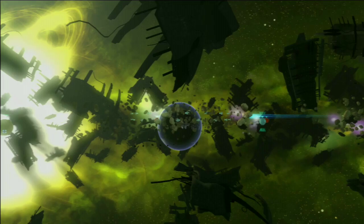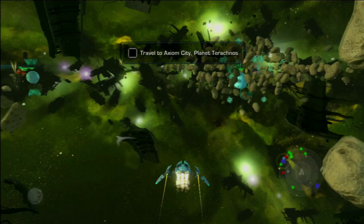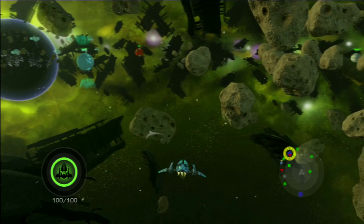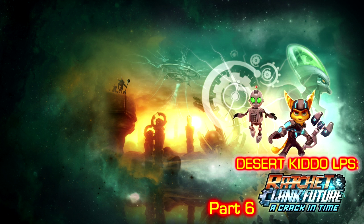All right, back into space in the Villaplex — look at all that space junk. So what's in Axiom City? Pollux Industries. 'Alex won't just let us waltz into the building — we may have to be a little aggressive.' We'll find out in the next part. I'll see you guys next time as we go to Axiom City and into Pollux Industries alongside Alistair Azimuth, and find a way to talk to Clank. See you next time for the Ratchet and Clank: A Crack in Time let's play!